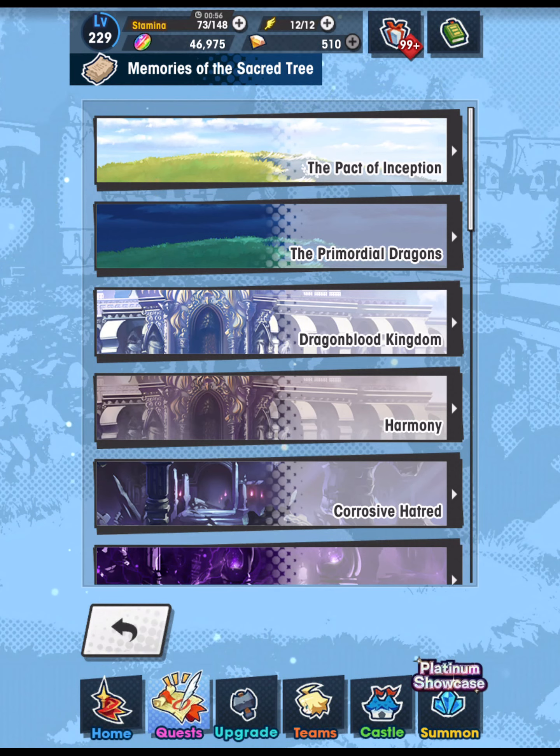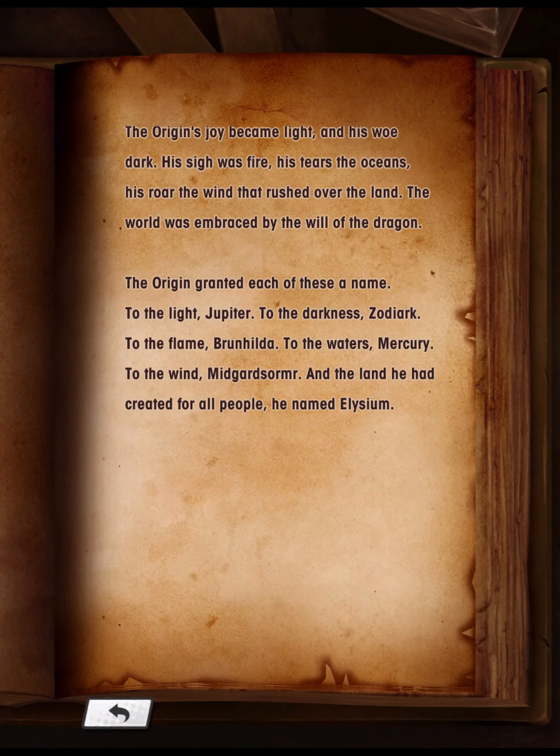Next up: the Primordial Dragons. The origin's joy became light, and his woe dark. His sigh was fire, his tears the ocean, his roar the wind that rushed over the land. The world was embraced by the will of the dragon. The origin granted each of these a name: to the light, Jupiter; to the darkness, Zodiac; to the flame, Brunhilda; to the waters, Mercury; to the wind, Midgardsormr. And the land he had created for all people he named Elysium.